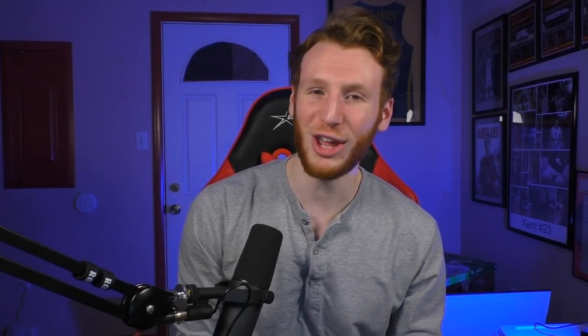For today's video, we're going to be using the Baltimore Ravens. I think they're one of the best theme teams you can use right now, at least in my opinion. And to show my excitement, I'm going to do a little chant here. R-A-V-E-N-S. Let's go Ravens!